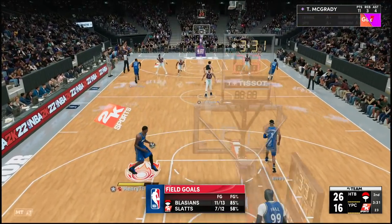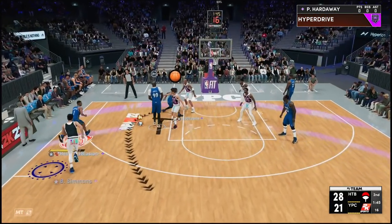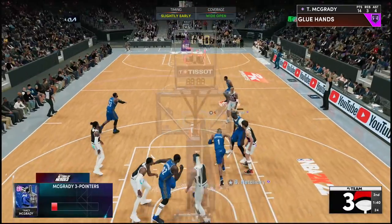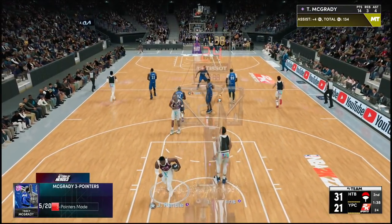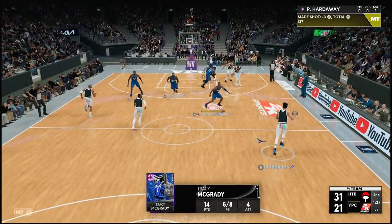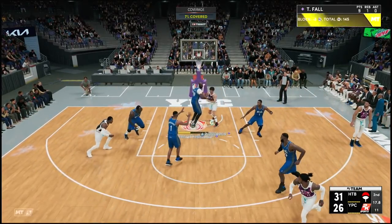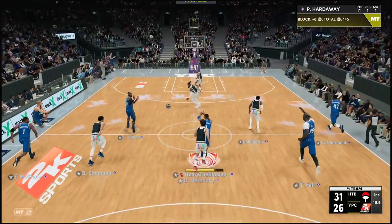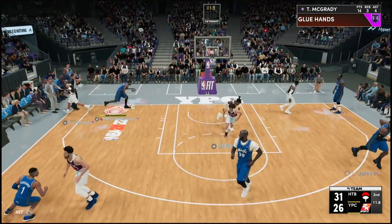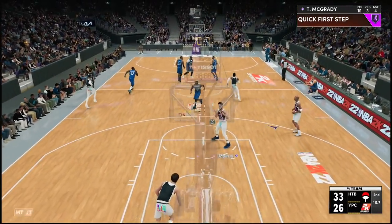I find it easier to dribble with people like Penny and Jordan still. I'm sure T-Mac is going to be a god. Catch and shoot — that took way too long off the catch, but I'll take the three. I got to figure out how to dribble with this card; he's not bad at all, I just got to be better. This guy has been getting spoon-fed the algo — it's actually crazy. T-Mac pump fake, he's jumping at that for sure — easy dunk.